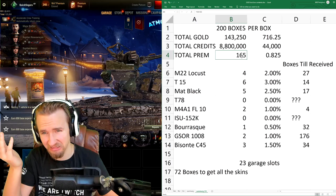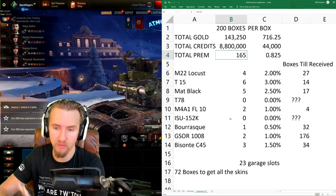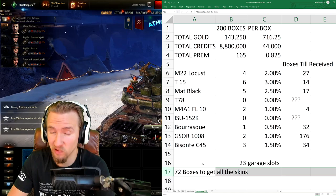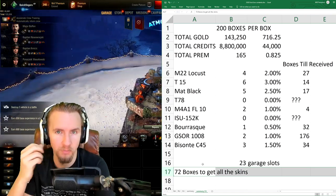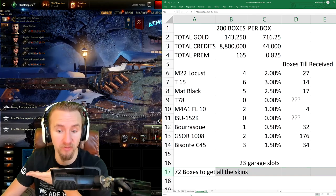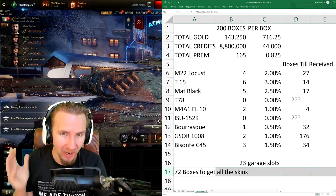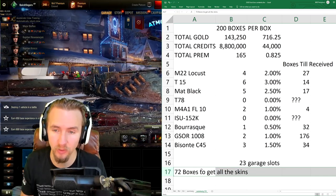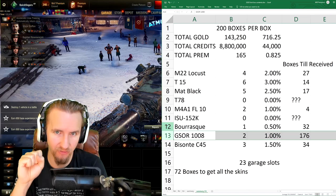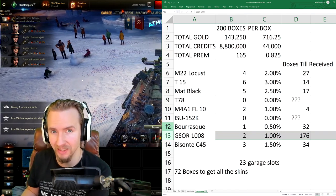In previous years I've opened 200 loot crates and not gotten the new premium vehicle — if that happened after spending $300 I'd feel like an absolute mug. If you're in it just for the skins and don't care about the new vehicles, it took me 72 boxes (about $100–$120) to get all the skins. Compared to last year's 123 boxes for all skins, I may have been lucky. But be careful — you might have to open hundreds of boxes to get all skins or that specific tier 8 premium you wanted.